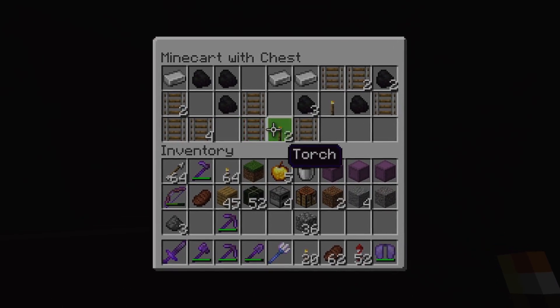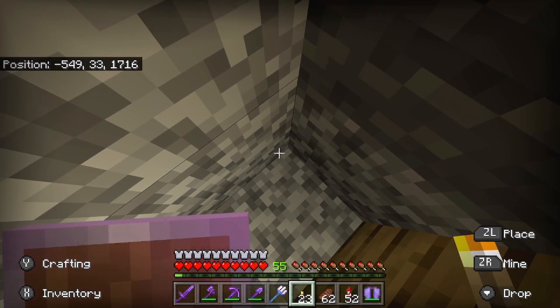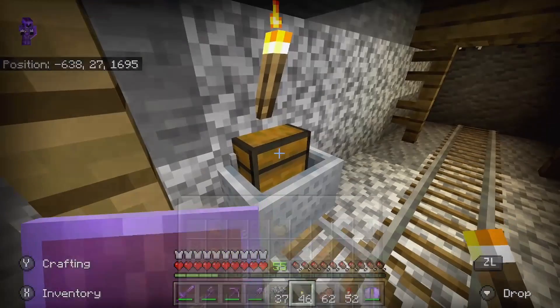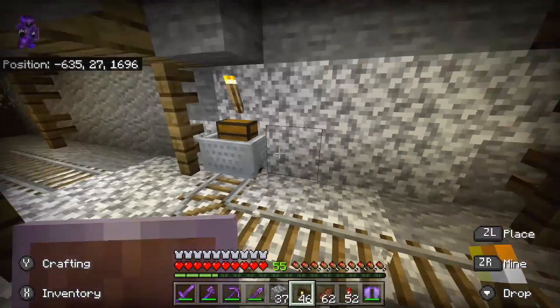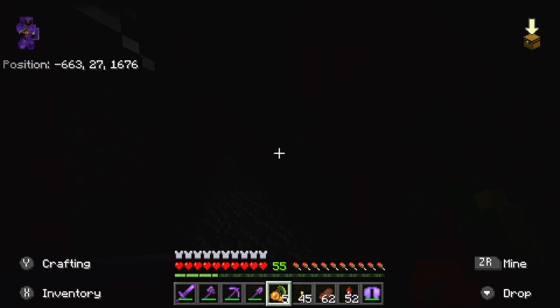Mission failed, we'll get them next time. Hey hey - let's go! Oh yeah! We got some melon seeds and a golden apple! We also need to find some glow squids and axolotls.